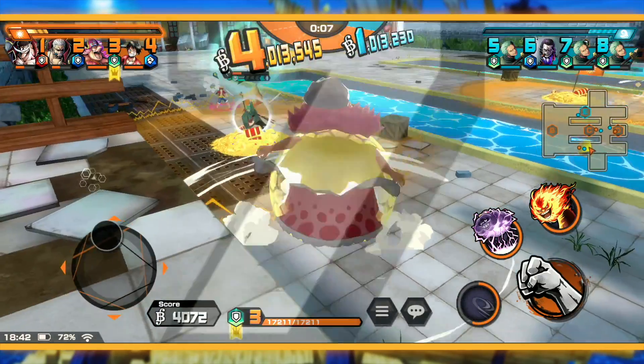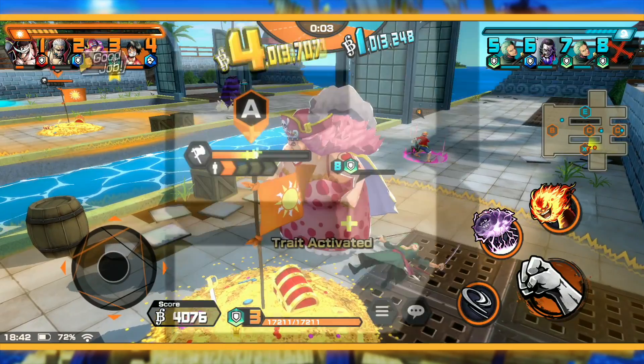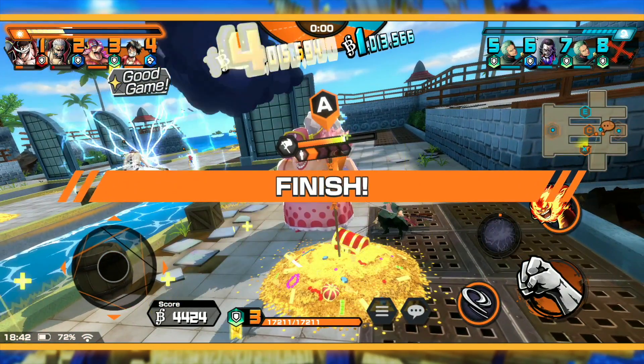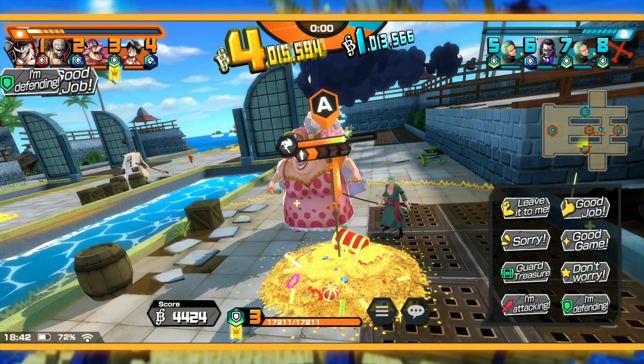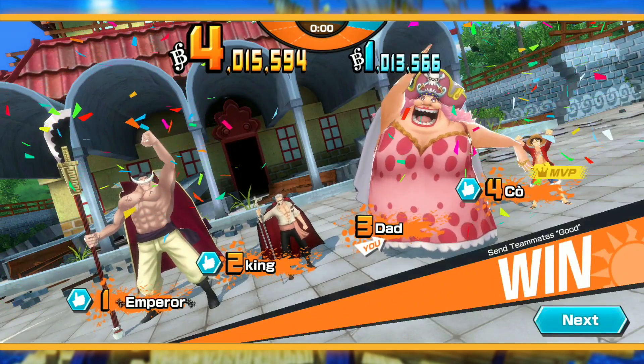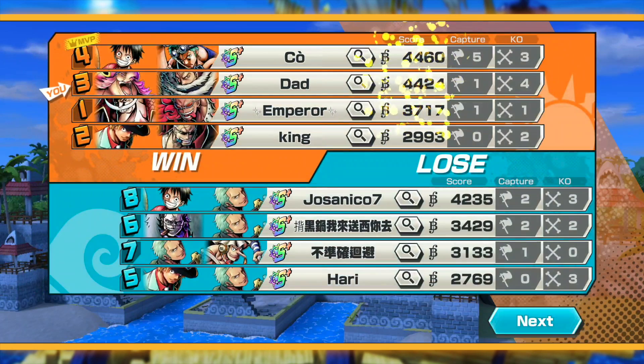Now I'm kind of feeling pressed - I'm like 'go go go go go' because obviously they can win this game. Luffy came over here, that's great, but I'm kind of stuck. There's not much I can really do, I'm not going to get across. But we do win four to one. If they had like two more seconds they probably would have captured a couple of those points, so that wasn't the best Big Mom game, but it was a solid game.